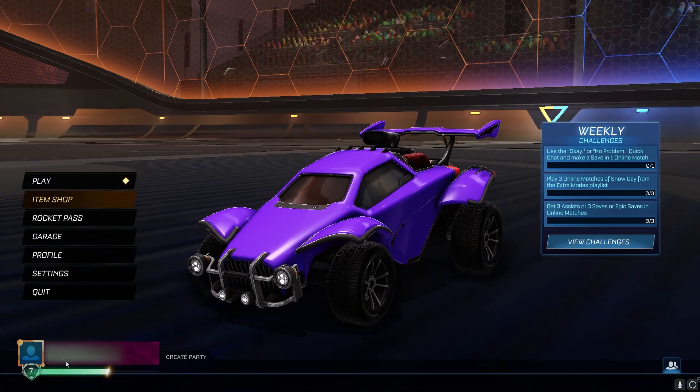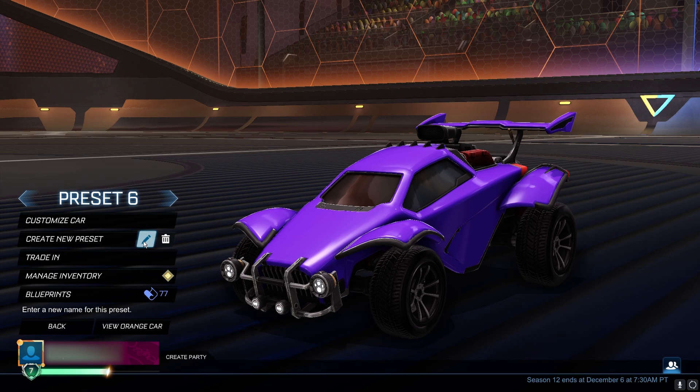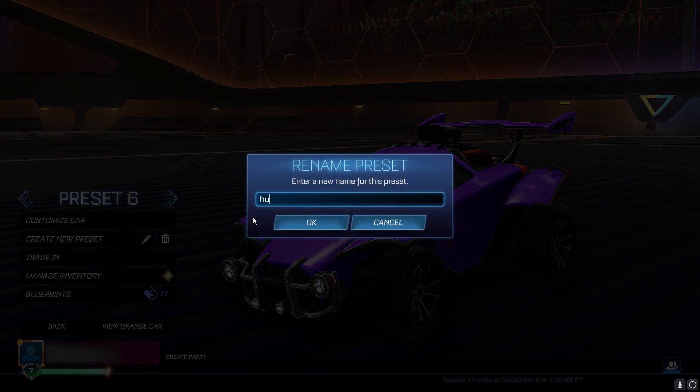Then go back to the menu again and go into your garage and create a new preset. We're going to rename this preset to exactly what I do — it's going to be hurricane.s13=true. Make sure you copy it in exactly how I've done it, otherwise you'll have to restart the process and restart your whole game. Copy exactly how I've done it and click OK.